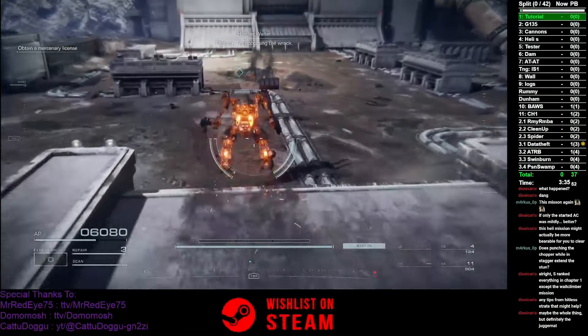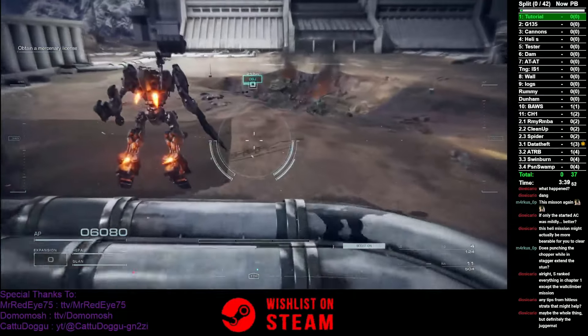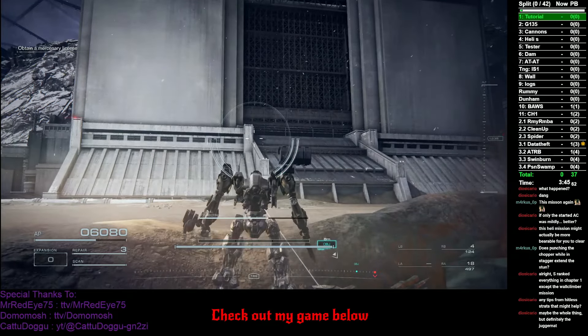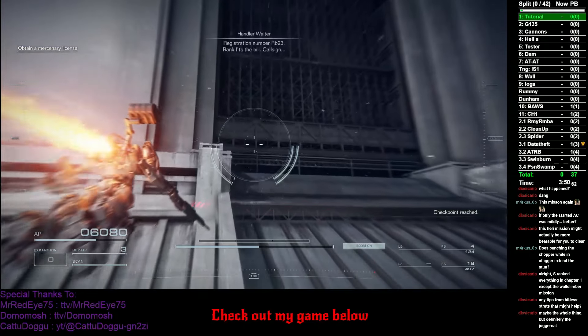First up is the PCA Helicopter, everyone's favorite boss when they're first introduced to Armored Core. This guy sucks, even in hit lists. But fortunately, we've got a good way to deal with a lot of his health, and we're going to deal more than half his health's worth of damage before he gets a chance to do anything.